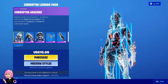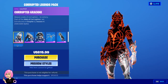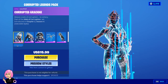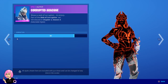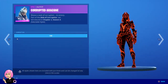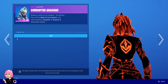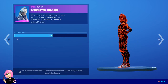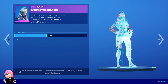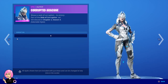We'll check all the skins and how they look. This is the Corrupted Arachne. That's how she looks when fully corrupted, and then you can adjust it to the middle — just half corrupted, half white — or you can make it all white.